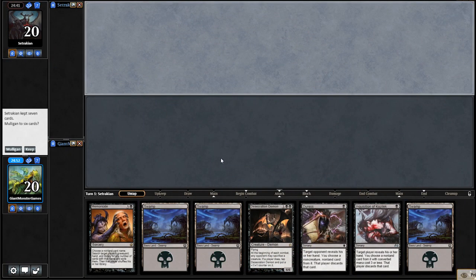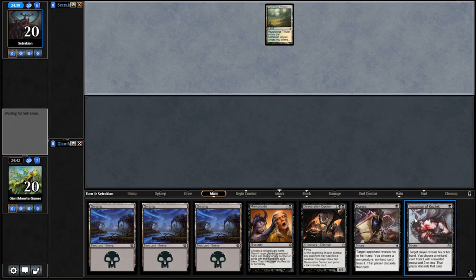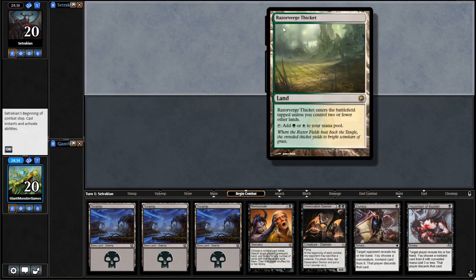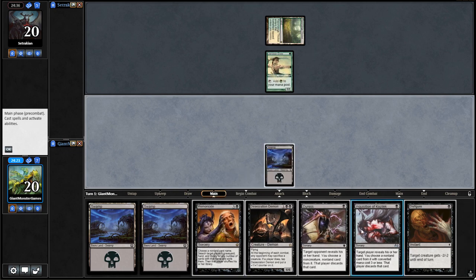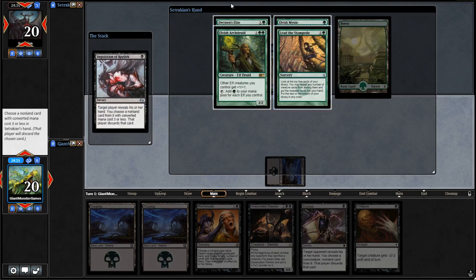We are off and on the draw. What do I think of this opening hand? It's not amazing, but it's keepable — mostly because we can Inquisition or Duress right away. It looks like we are playing against Elves, but I don't think that's the case. We're playing against something else — it just has Elves in it. I've never seen an Elves deck that is green-white. Green-black? Sure. But green-white, not so much. Well, let's Inquisition our opponent. The answer is he is an Elves deck — I'm wrong.